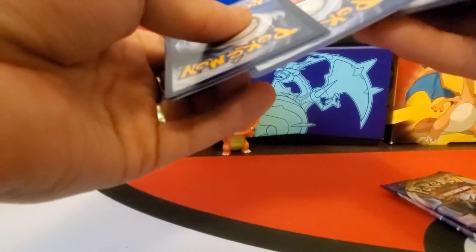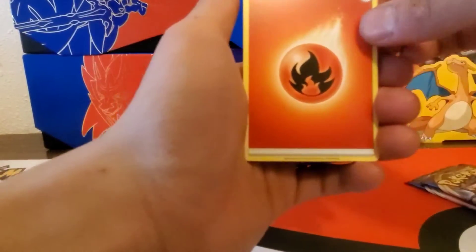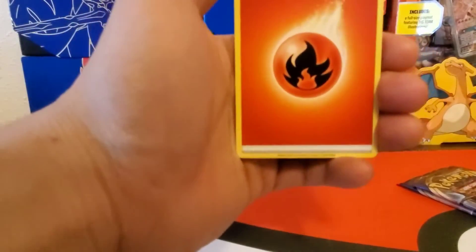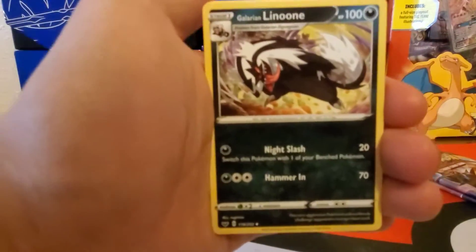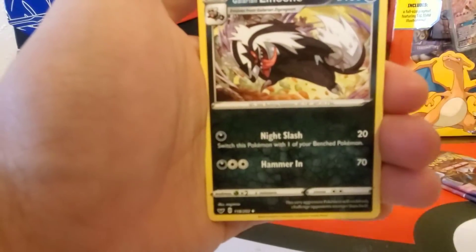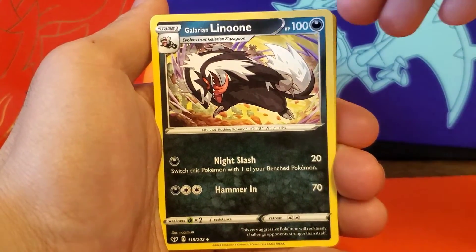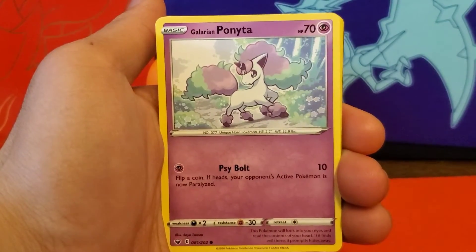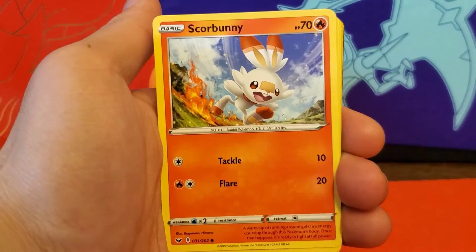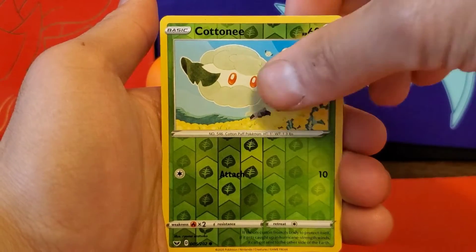Thanks for taking time out of your day to watch the video and join me opening up some Pokémon cards — who doesn't like opening up Pokémon TCG products! Here we go: Fire Energy, Galvantula, Galarian — let me switch to the closer-up camera — Energy Switch, Galarian Ponyta, Cottonee, Scorbunny, Silicobra, Yamper, and a Reverse Holo Cottonee.